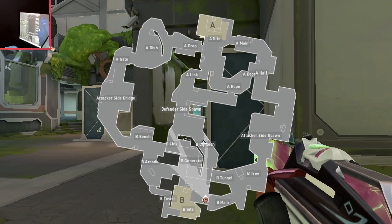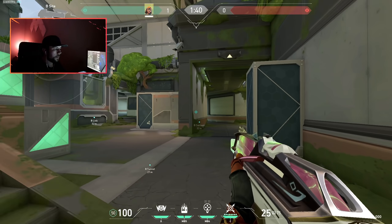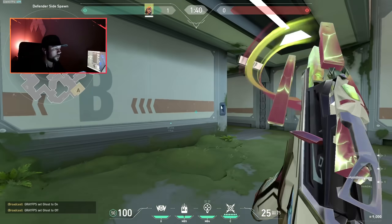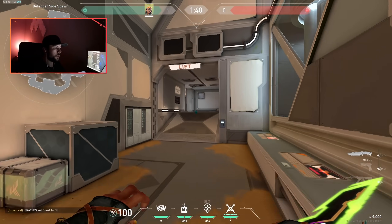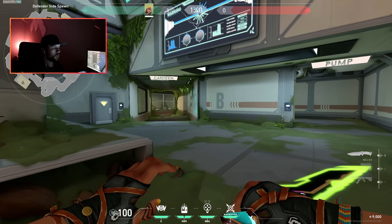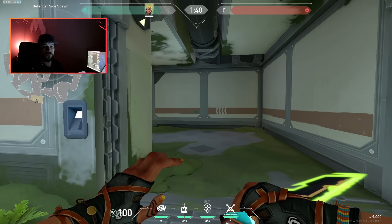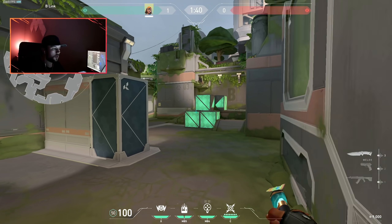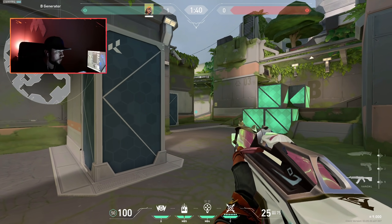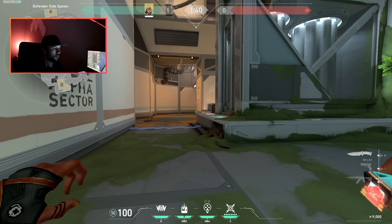From here when you come up you have Canteen and Gen Link, which is straight from CT spawn. You can either go A from here or you can go B. CT spawn being in the middle means this is the fastest rotate I've ever seen on a map for CT side. For example, if you're sitting here and you hear it's A, you're there in seconds.